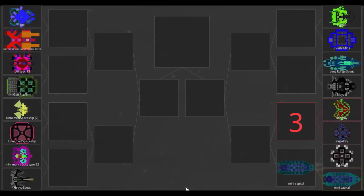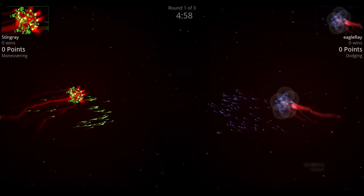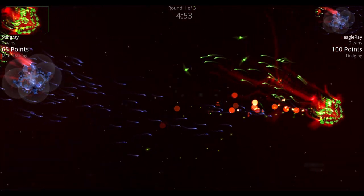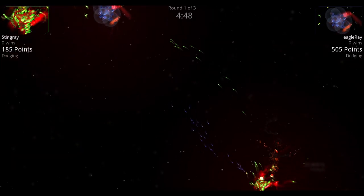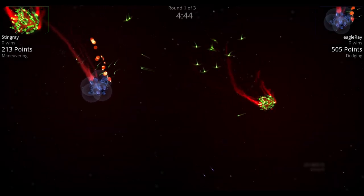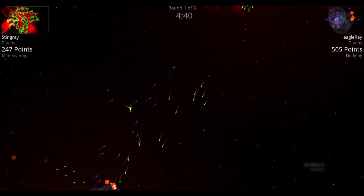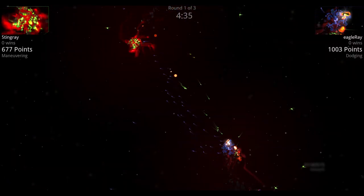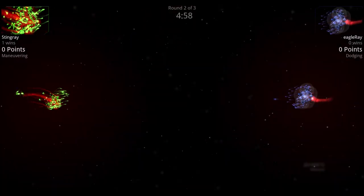Next we have the Eagle Ray versus the Sting Ray. The Sting Ray is Christmas-colored, shooting guided missiles with no shields, relying strictly on armor and mobility. The Eagle Ray has five shields and is also shooting a bunch of guided missiles.